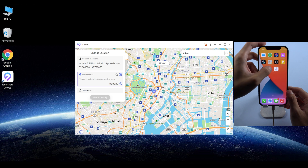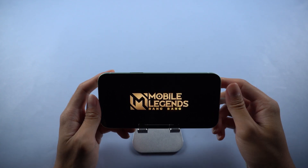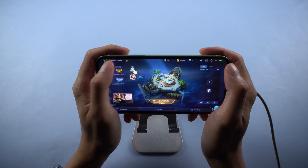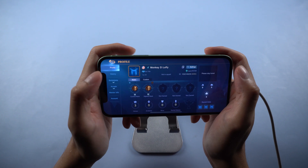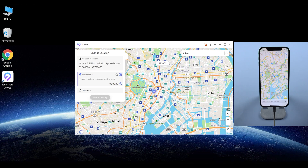As we all know, the location can only be changed once a week. So remember to choose the best location to change and get the top rank. If you want to go back to the actual location, you can restart your iPhone, or just click the right lower corner button to restore the true coordinate. Then your iPhone will restart and get back to the actual location.